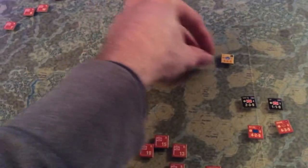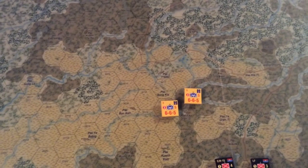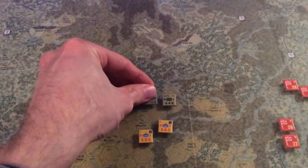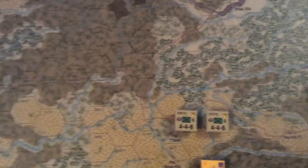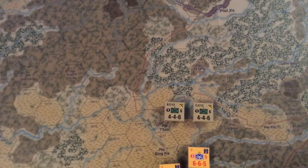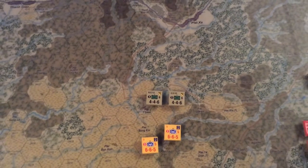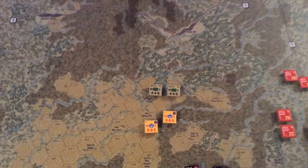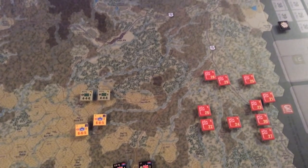Opposed to this were the South Vietnamese, represented as ARVN — shown by these yellow tokens here — and then supporting them, of course, is the good old US of A, shown in green here. This was very early in the Vietnam War; this was basically the opening campaign of heavy US commitment.